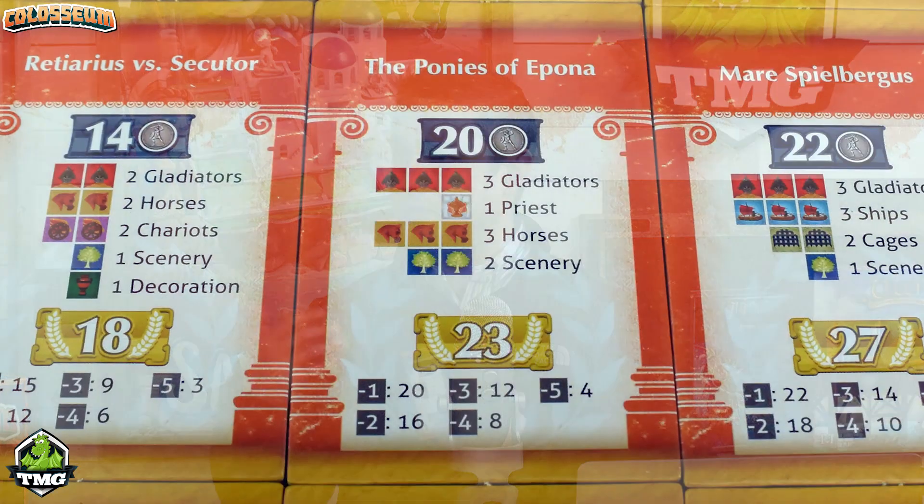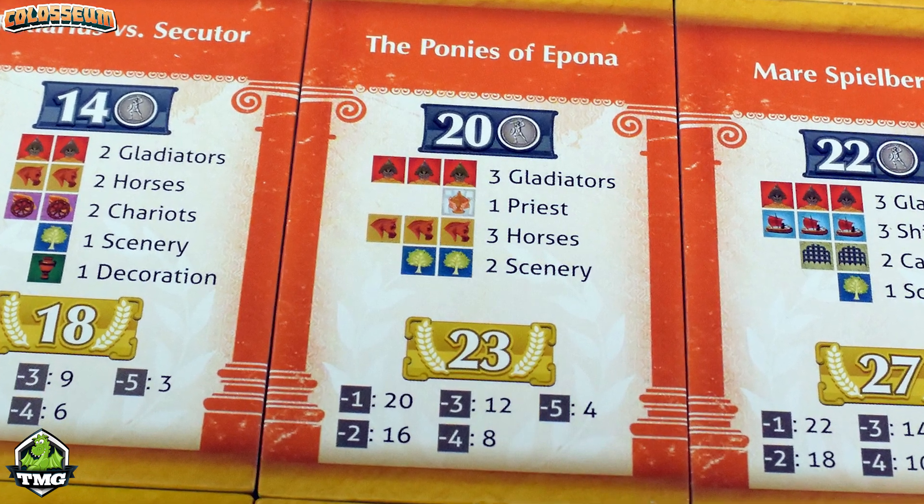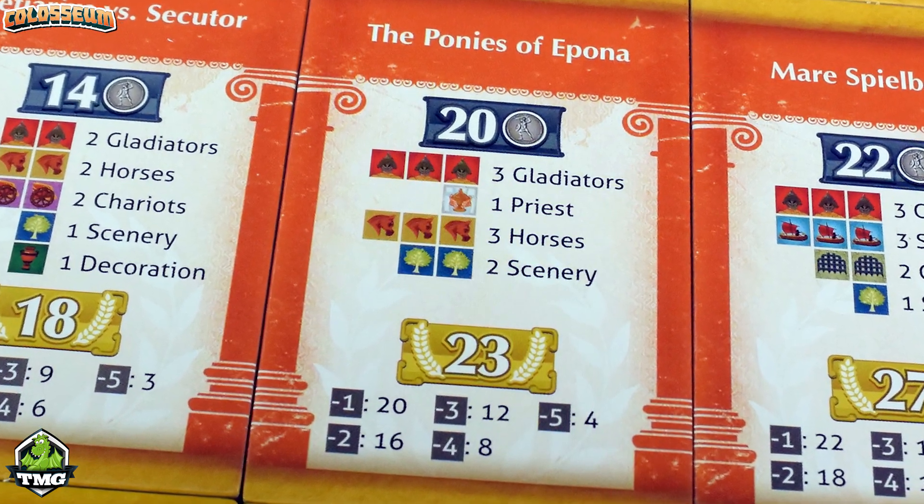Players then complete the events they wish to complete. Each event has a particular number of tiles required — horses, warships, gladiators — and you don't need all of them. If you don't have some, you get negative points off the total value you could score, but you also get dollars for every spectator you bring in. That event is modified in different ways: the nobles in your coliseum add to it, your stadium size adds to it, and events completed in previous rounds can add to it as well.